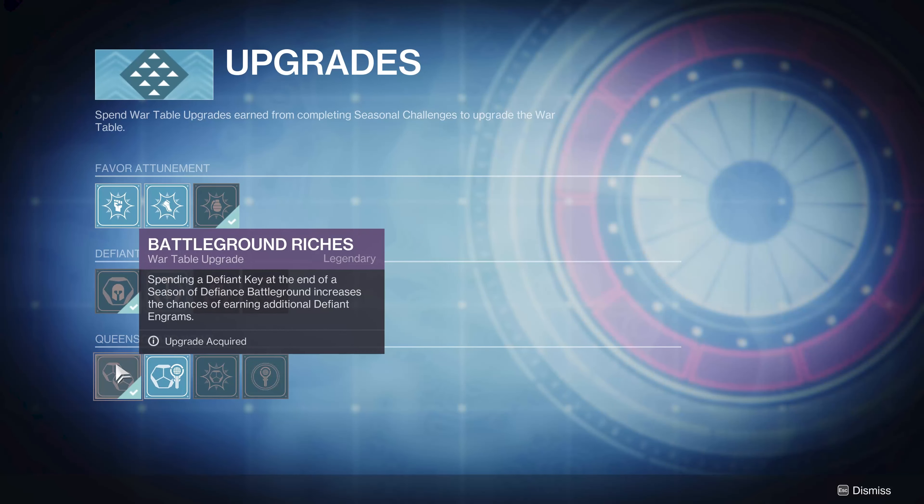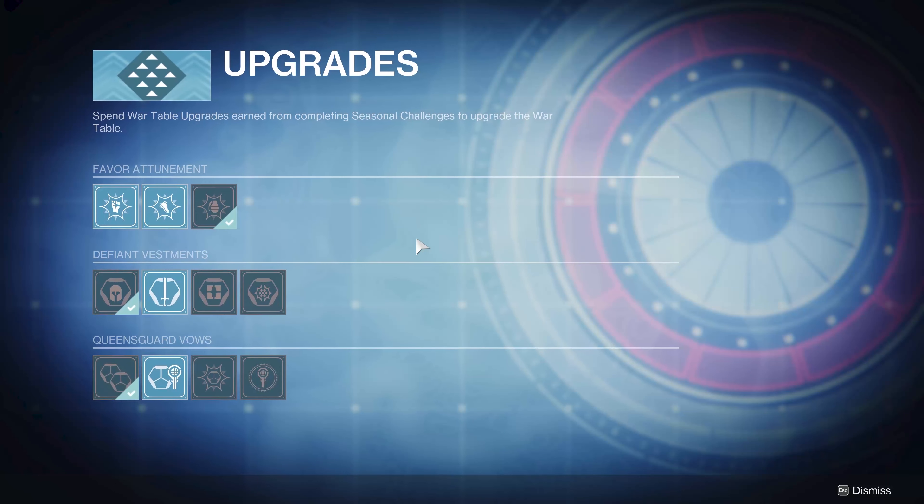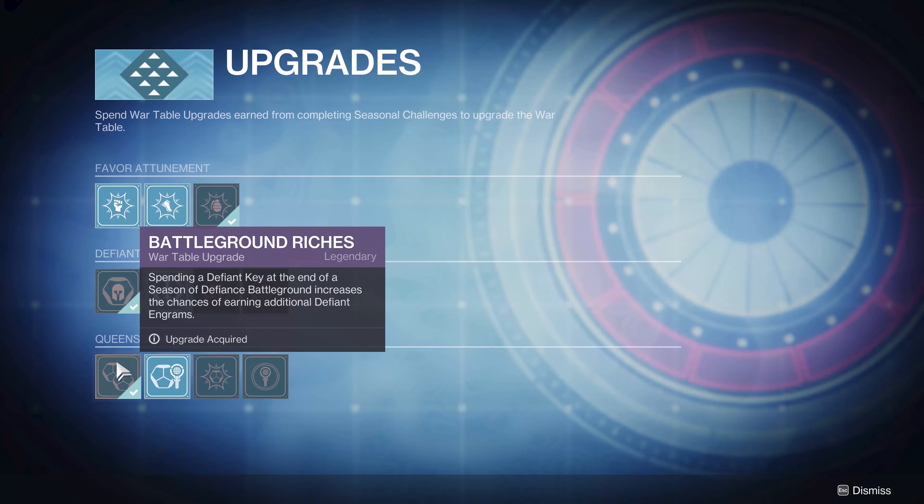I also picked spending a Defiant Key at the end of a Season of Defiance Battleground. I did a random activity, got a key, went to the Battleground, opened the chest. If you have a key, it will automatically be used when you open the chest, and it increases the chances of earning additional Defiant Engrams. As Engrams are your currency to focus into armor and weapons, that's not a bad thing.